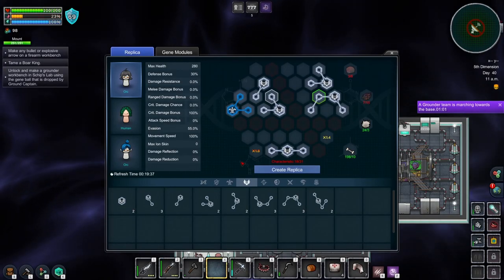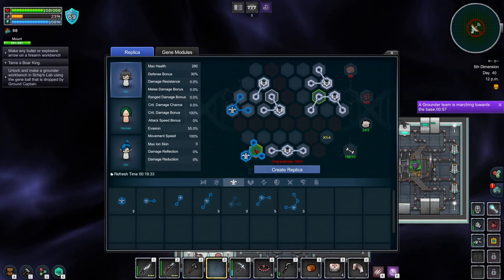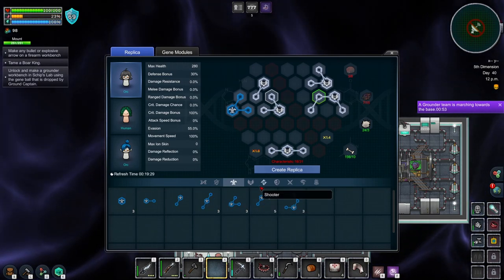Similar to the normal gene modules, these are also color-coded and have levels, but there are no set bonuses here. So when you're crafting something for your replica, you want to squeeze in as many high-level modules as you can possibly fit, because high-level modules tend to give you better stats per slot.